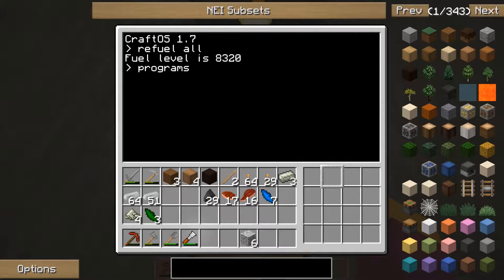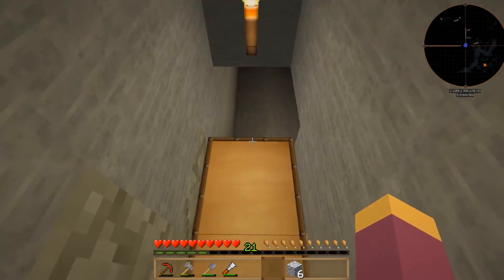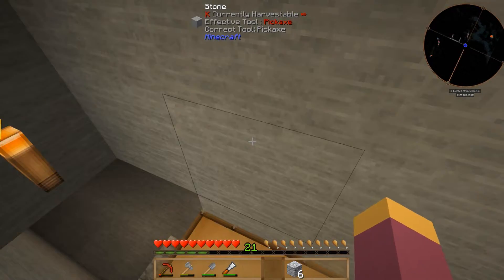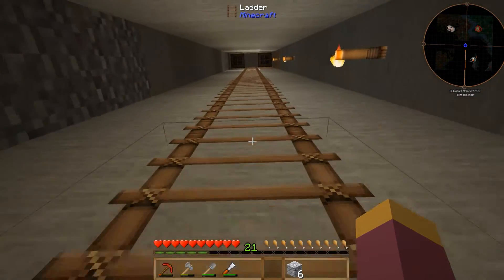There are quite a few built-in programs available and you can write your own, though I'm nowhere near that level yet. I set it to do a 25 by 25 hole all the way down to bedrock, pressed go, and it's now off on its way. Periodically it'll come back to the chest and dump what it's collected to clear its inventory. You can just get on with other things until it runs out of fuel or the inventory fills up.